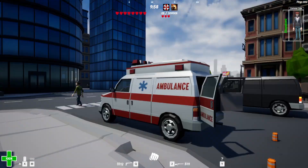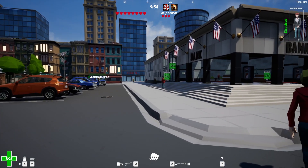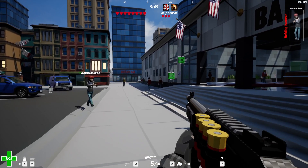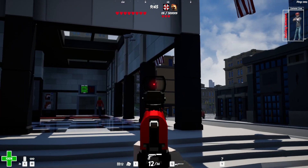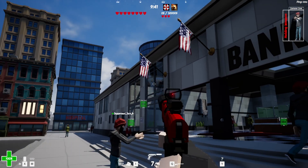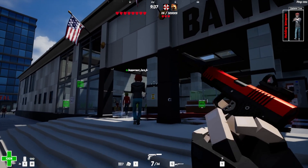I've started off at the hot dog stand and Juggernaut has started off at the main entrance. We are about 30 feet away from each other. This is the silencer, and as you can hear when you pull the trigger — we're also on a different bank map this time. We are on the New York map.